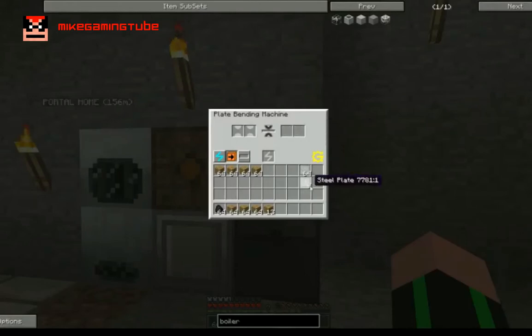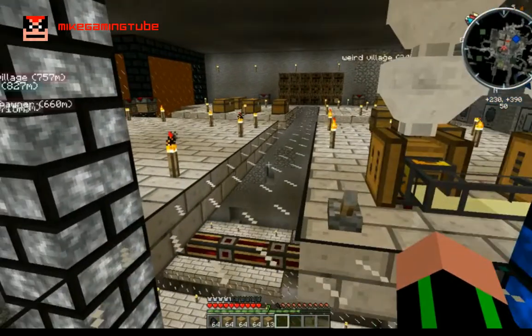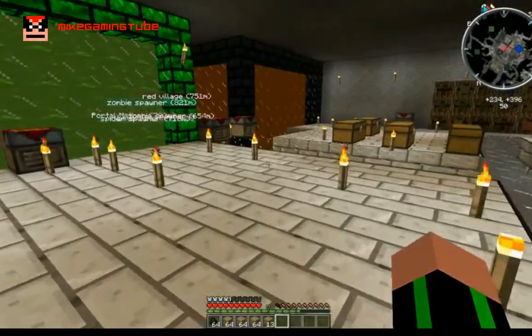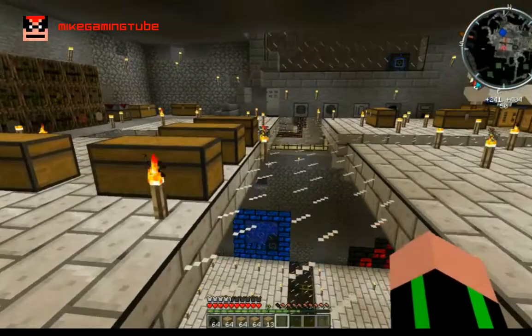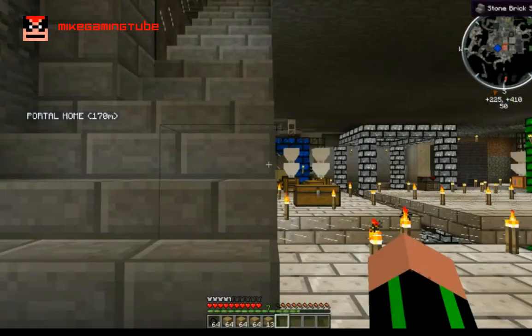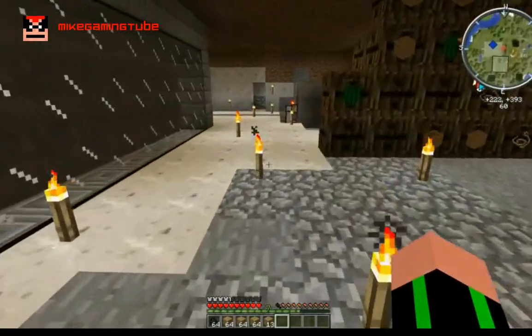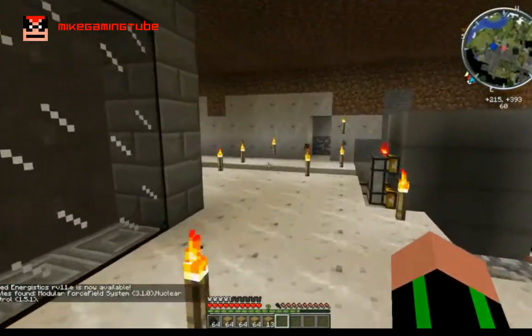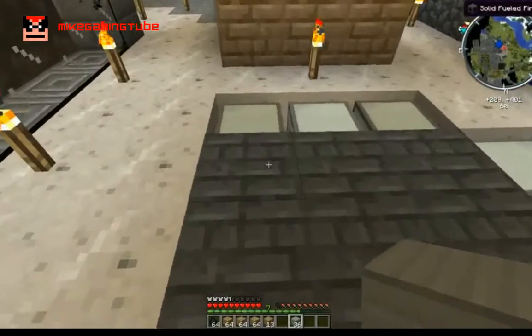Now all I have to do is build my high pressure boilers, which are fairly easy to do. I'm just going to show you — I'm lagging a lot. You get 36 high pressure boilers. Those are the cubes that you have to build on top of the fireboxes. I'm lagging a bit too much, but now that I have my high pressure boilers and my lag problem solved, I'm going to build it.